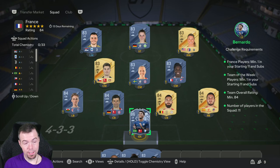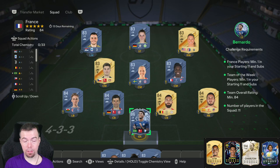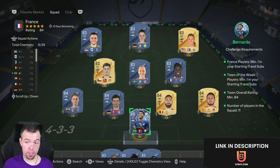For the France SBC, team of the weeks are back. You need a team of the week with an 84-rated team and a French player. At the moment, 86-rated team of the weeks are best to go for, because those team of the weeks are going up in price yet again — no surprise because of the 83 player pick.